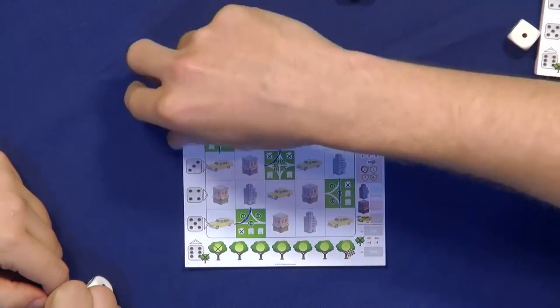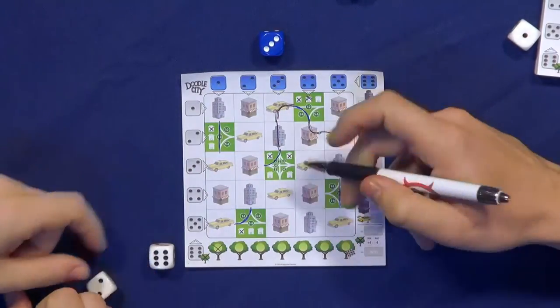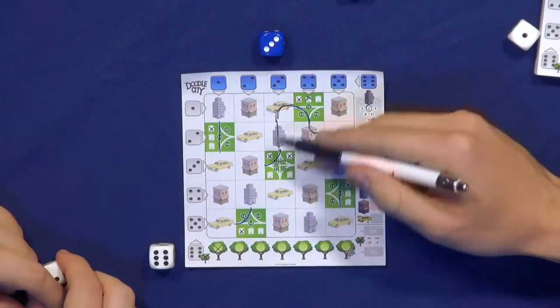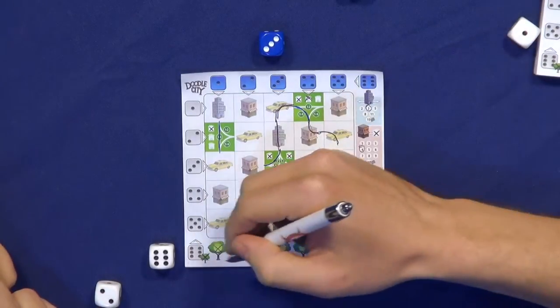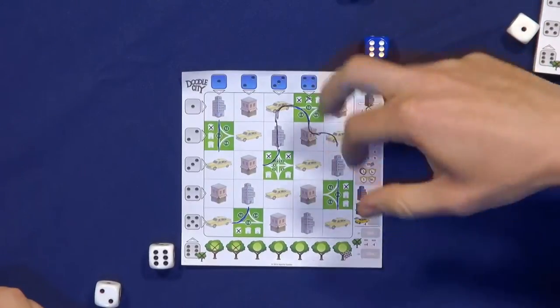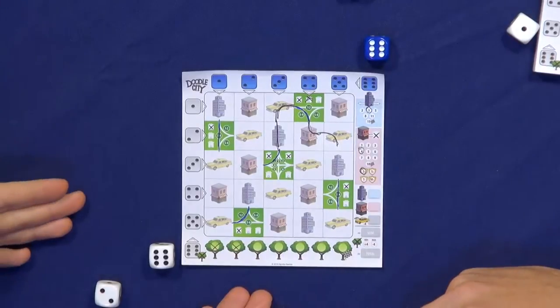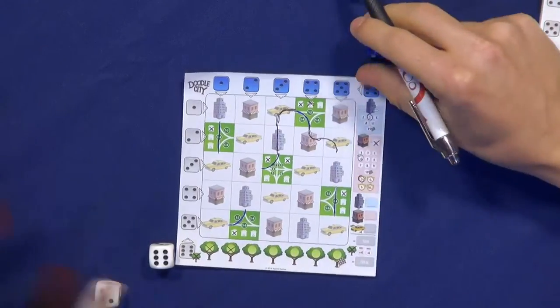Also, if you roll a white six and choose it, then you get to draw in any space in that column — so the six is a wild card. Yes. But that costs you a tree. What if you roll a blue six? When you roll a blue six, every player can choose for themselves which column they want to build in. But do you have to cross off a tree? No, no tree.